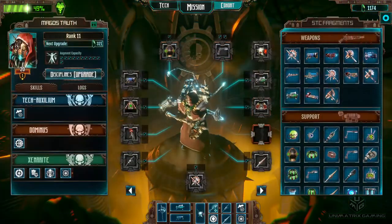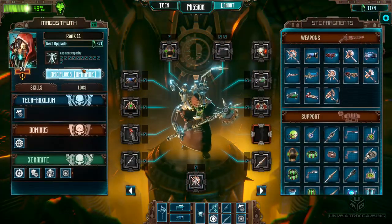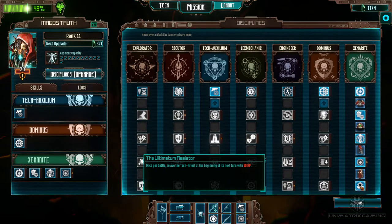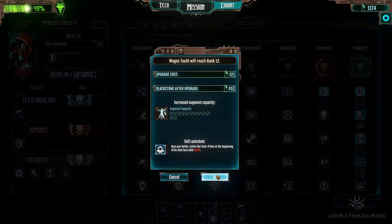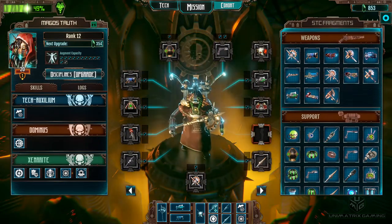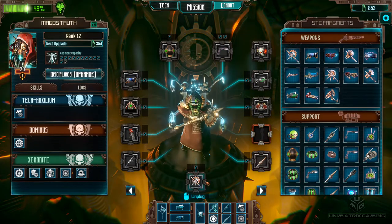Let's go in and see if we can get Taoth here upgraded just a little bit more. We did remember to put the axe on him at the end of the last one. That's this last perk here — once we've about to revive the tech priest at the beginning of this next turn with 10 HP. We're going to be trying to run him down with his HP so he gets the crit bonus. That's giving him an extra augment slot.